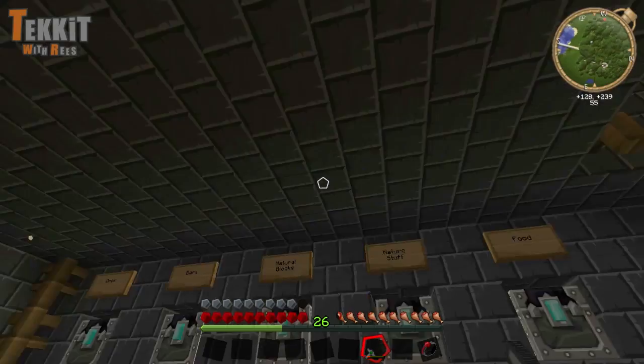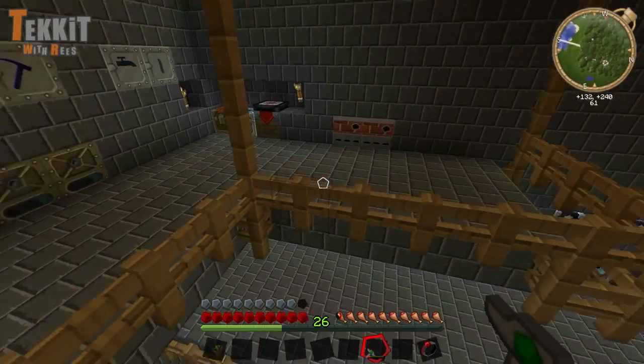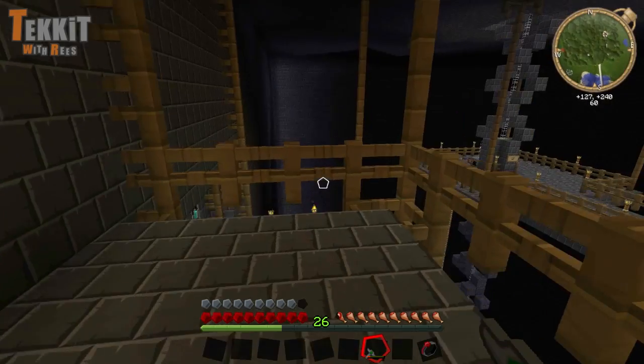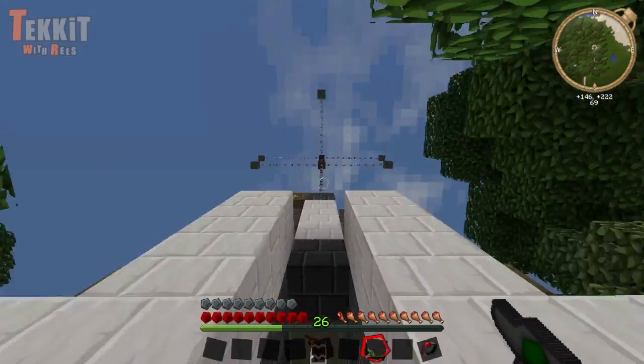Alright, we built the sorting machine and it's built, and as you can see I've been doing a lot of work down here. I expanded this platform a bit and moved our blue electric alloy furnaces up here, so they're here and they're charged. Let's go ahead and show the power system that I worked on before it gets dark.